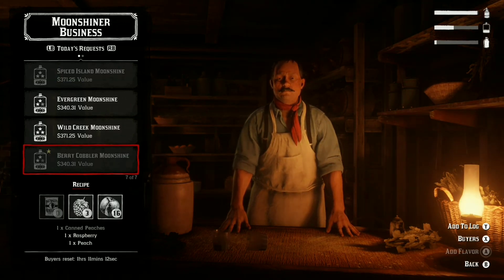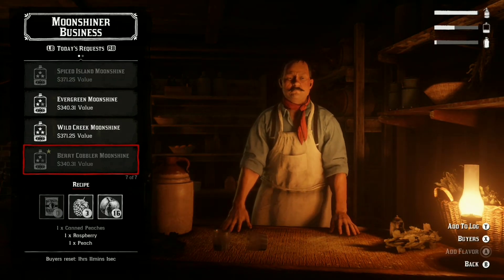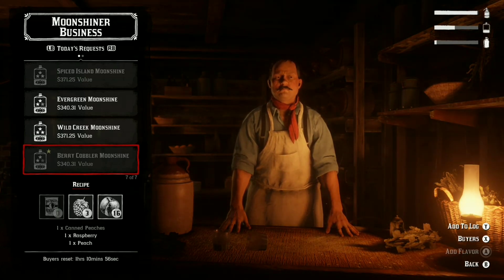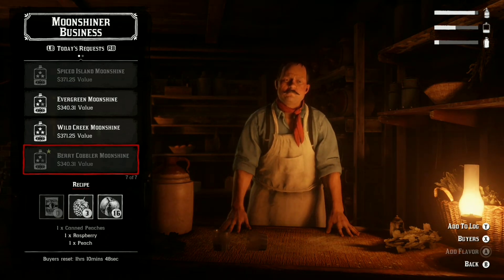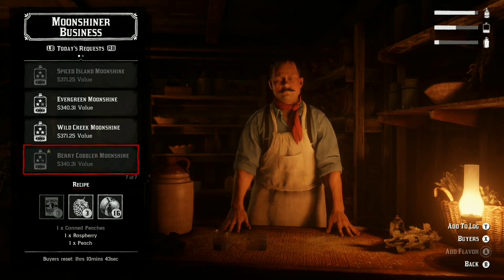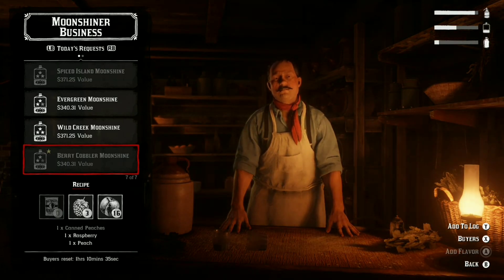When you can sell strong moonshine, the only one you really want to sell is Berry Cobbler Moonshine. You will need to open skill pages to learn these recipes, but Berry Cobbler Moonshine is the best one. Canned peaches and normal peaches can be purchased from the catalogue — just buy the maximum and you're good to go. The only one that can be a little annoying is the raspberries; you do have to go around and look for them. Raspberries are everywhere in the heartlands — I'll leave a link to a plant map in the description so you can find all the raspberries you need, and then you could make a crazy amount of sales before you need to stock up again.